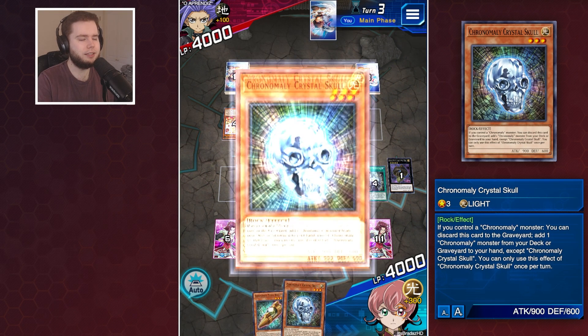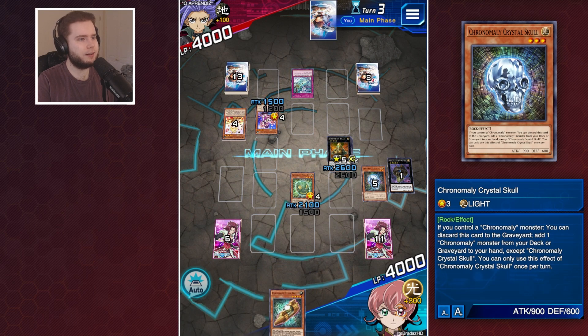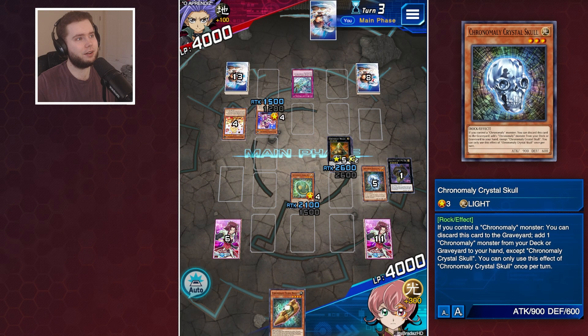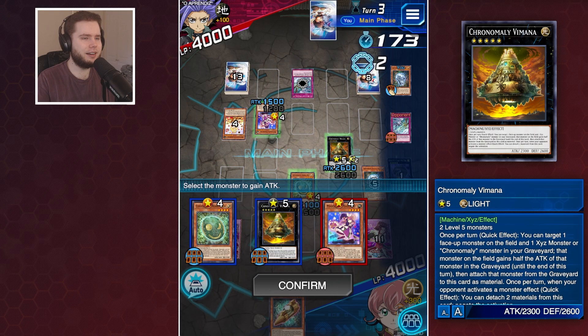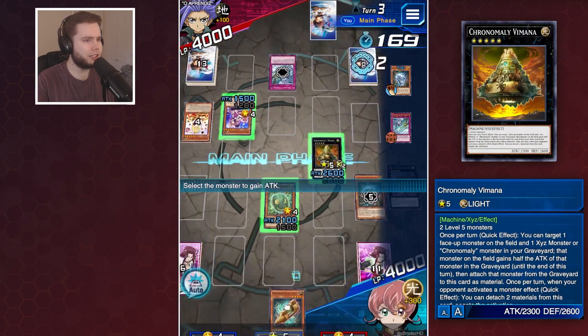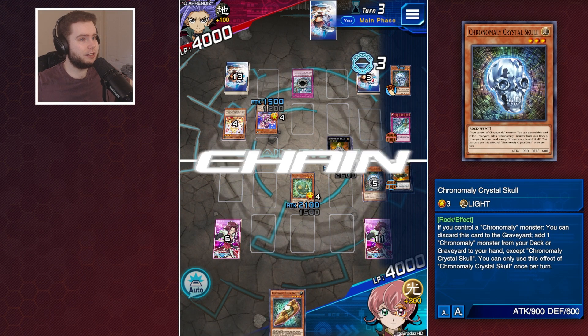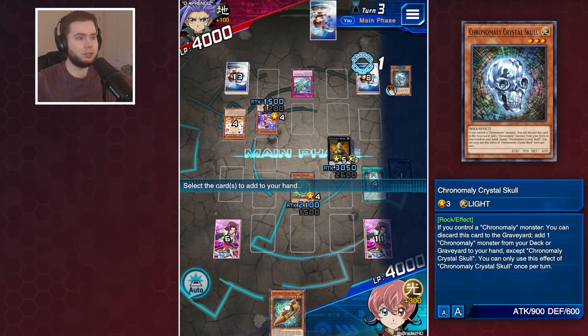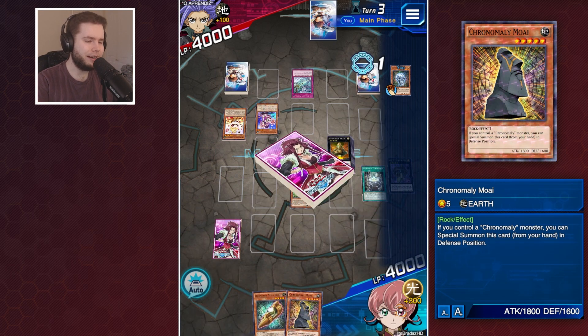Let's play Crystal Skull, send it to the graveyard to search out Ice Dragon's Prison. Now we can play the Mana, and yes we're wasting the Mana this turn, but we're going to make our Vimana stronger, and then target the Crystal Skull to dodge the Ice Dragon's Prison. Your selection box staple holds no candle to my super rare from a main box.